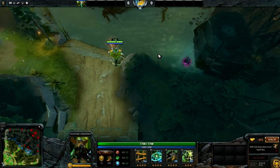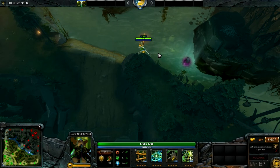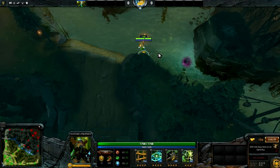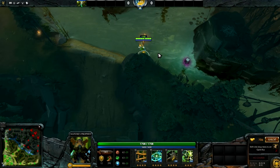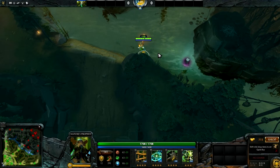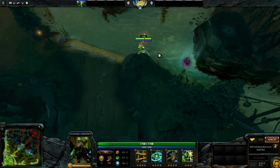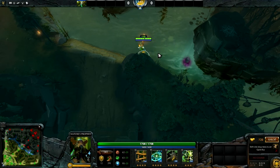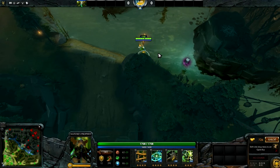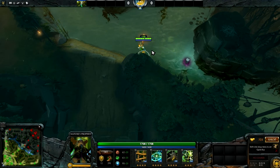The runes of particular interest to an early gank are haste and double damage. These two runes are incredibly useful because they almost guarantee a first blood. Double damage — doubling your damage output early on is incredible on heroes that attack somewhat quickly. Haste keeps you engaged, keeps you near them, and your positioning is so much more powerful. They can more reliably attack in some way, and if you are a hero with a disable, it becomes even more powerful.